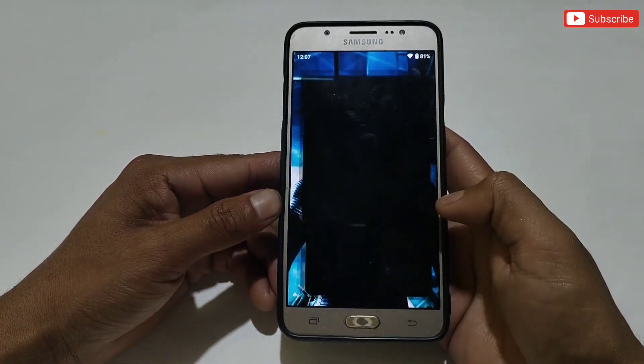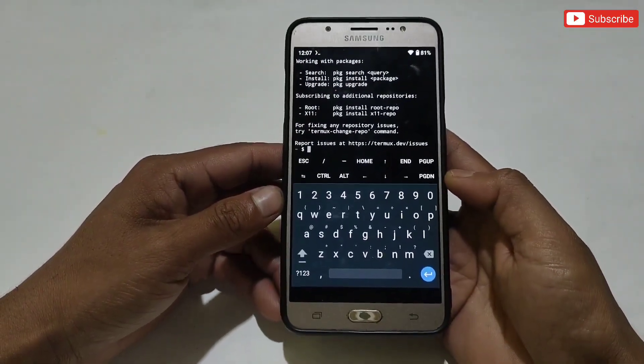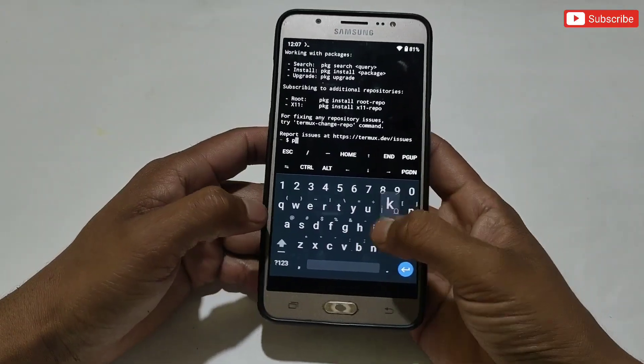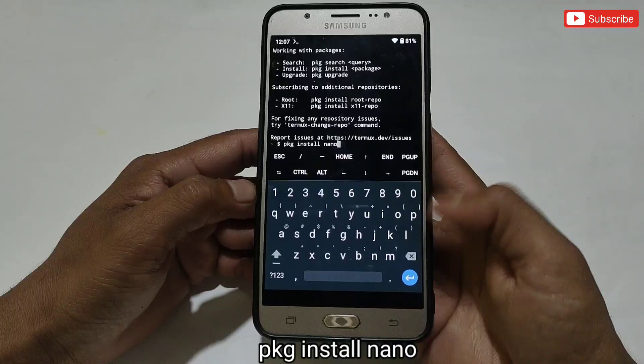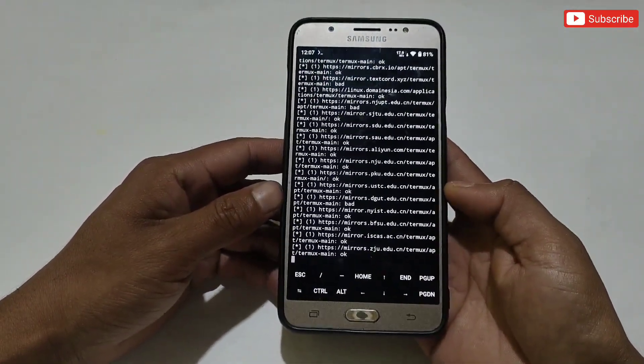Now open the Termux app. Here we need to install some files to run the script files, which is necessary to flash in Termux, otherwise the script will not work. Our first command is 'pkg install nano'. After adding the command, hit the Enter button. The nano program is installing — it may take a few seconds, so please wait for it to complete.